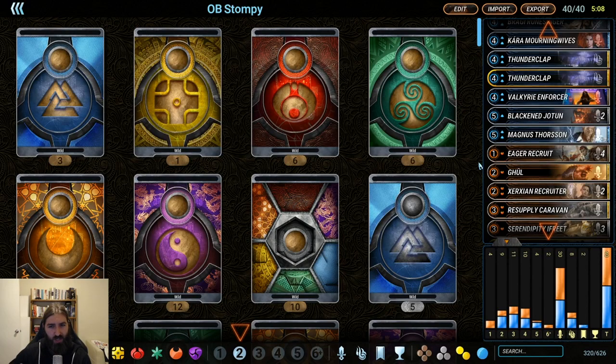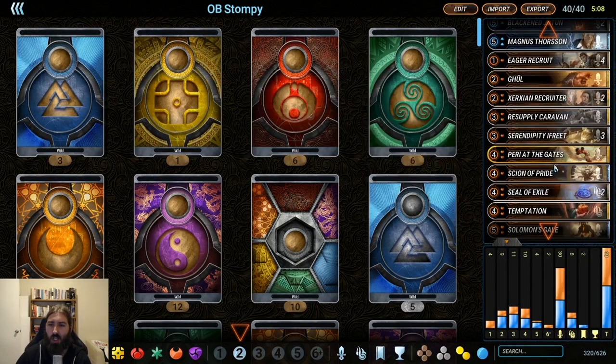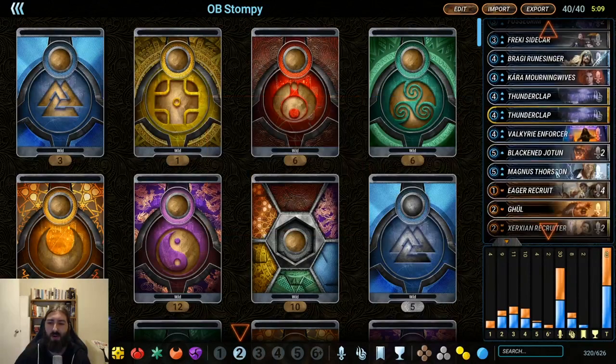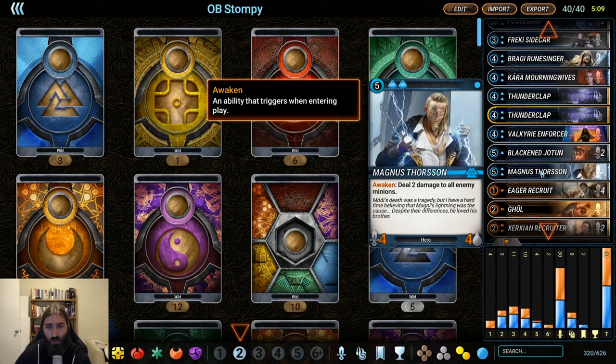Our mid game, turns three through five, are very very strong. We have a Black Hatter which can really just run amok if you manage to get it rolling. Fossil Grim is great utility, one Freaky Sidecar and one Resupply Caravan for burst options. I need more reps with the deck before I really know which I prefer, but I feel like Resupply Caravan is probably going to be better because our goal is to maintain board control with our large units and then get an extra attack. Broggy, Kara, and Thunderclap are just really really strong cards. One Valkyrie Enforcer because necromantic isn't too popular right now, but it's a very good tempo tool. Black-and-Jotain is enormous, and stompy Vagness for a little bit of board control, clearing the way for your other big minions.